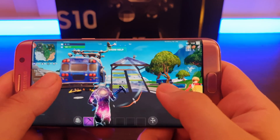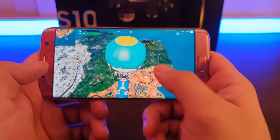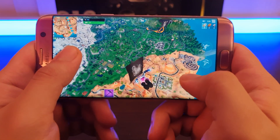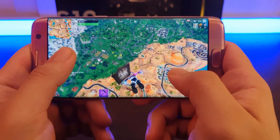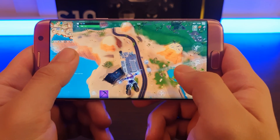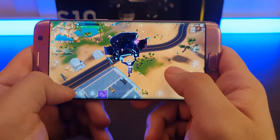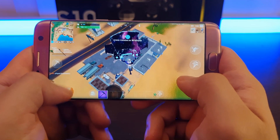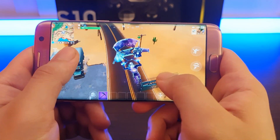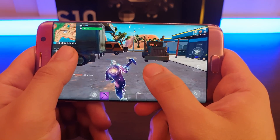For now, you can follow the tutorials I'll leave in the description to run the game. As you can see here, I'm demonstrating that you can jump from the bus without any problems — this was a solo match I started in Fortnite. Some people report getting the VPN error when you land on the ground, so I'm going to show you that the VPN error does not exist even after landing. As you can see, I'm on the ground with no problem and no error.